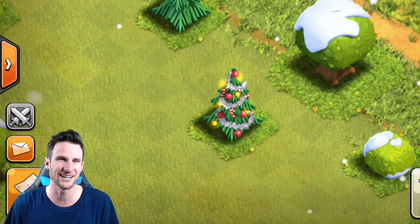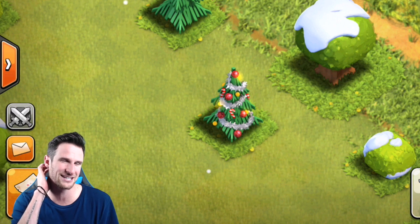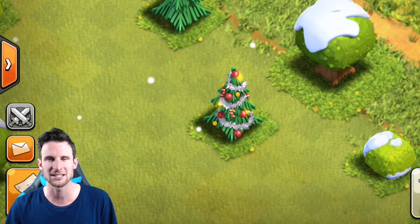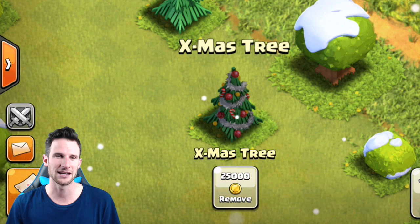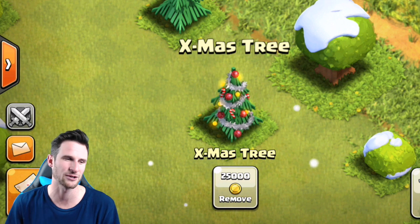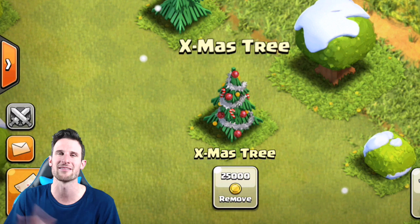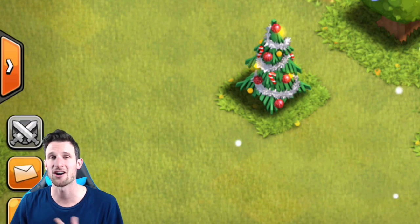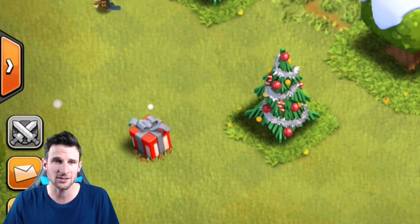You always get the Christmas tree, everybody loves the Christmas tree. They're throwing in these things that you get to keep year-round if you don't get rid of them. I have last year's Christmas tree — I was too dumb to keep the first one when I started playing, that one is now gone. But here we have it: 25,000 gold to remove that Christmas tree. Don't remove it, because in a year from now you're going to be stoked when the next one comes out and you still have this one.